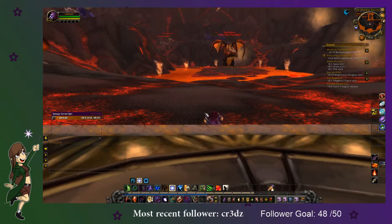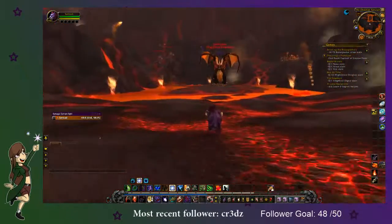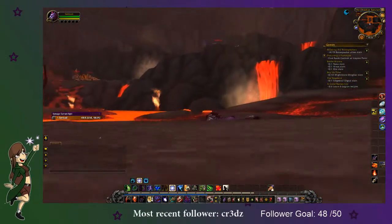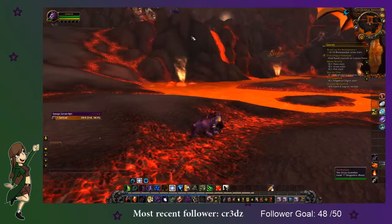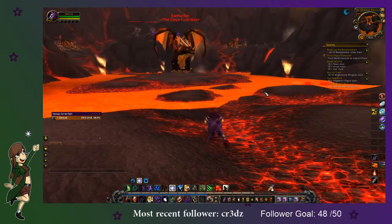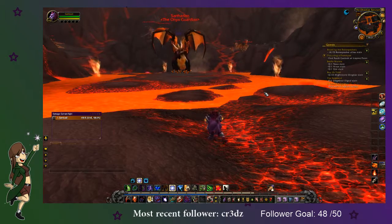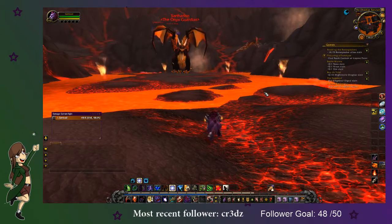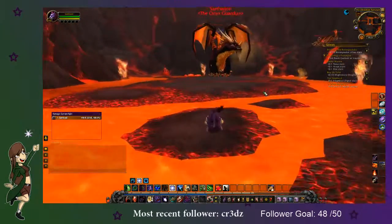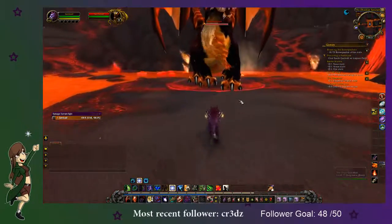We're going to solo it as a little druid. Basically what we need to do, from what I've read, is kill him before killing the other dragons. There's a dragon up there, a dragon at the back, and a dragon there. You get more stuff if you kill him with them all up - if you kill all the adds too you get less rewards, but if you do it with all of them up you get a mount, which is what we're after today.